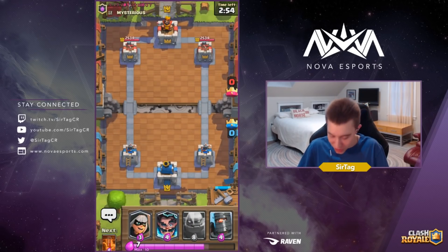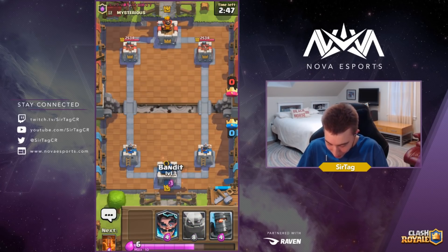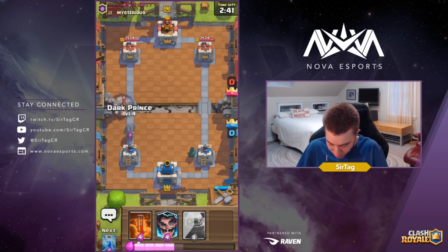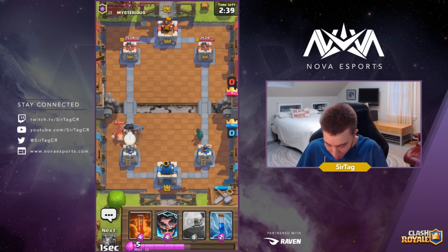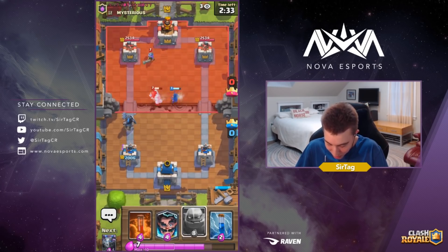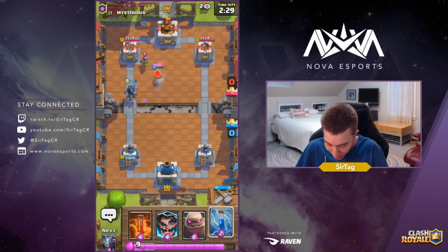Alright guys, we got a game against someone very mysterious. Unfortunately we don't have the Spear Goblin Hut in hand, so we're just gonna be cycling a bandit in the back to see what's up. I don't actually like dropping my bandit at the bridge because he could drop his own bandit and that'd be annoying. So we're gonna drop our dark prince — we already have a bandit on the map, so we're down three elixir, but he's gonna have to deal with a bandit and a dark prince, putting him down an elixir after dropping the musketeer and the ice golem.